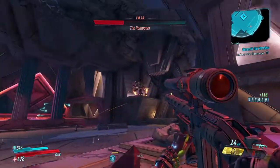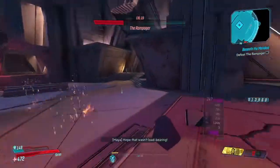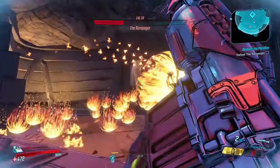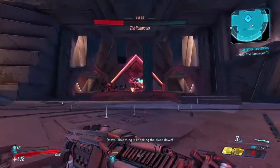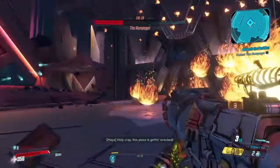In the third phase of the fight, he's gonna get a couple of different abilities — he's gonna grow some wings. He's gonna be a bit faster, a bit more agile. He's also gonna be doing these flaming balls at you pretty much the whole time while he's flying around.